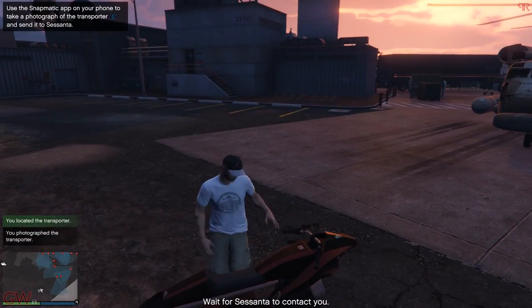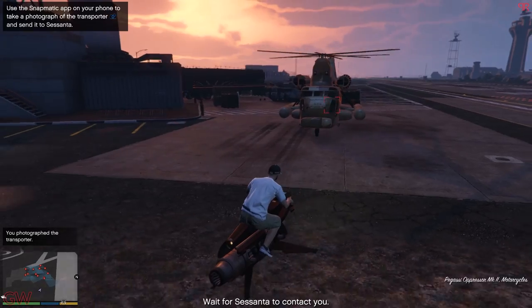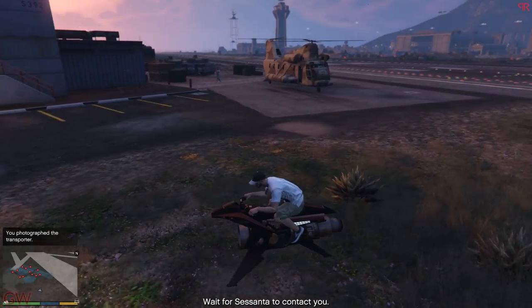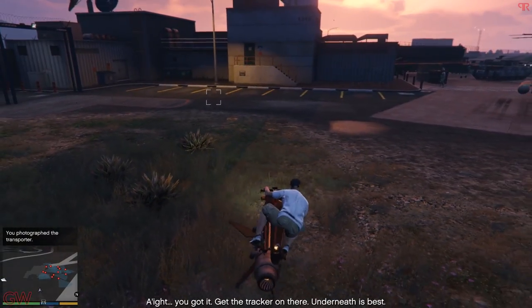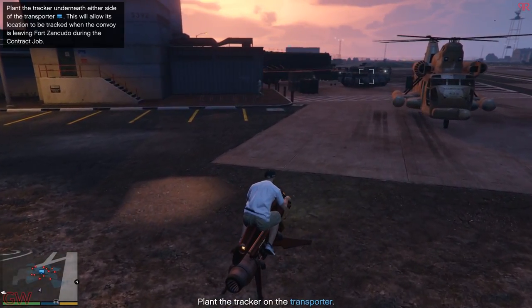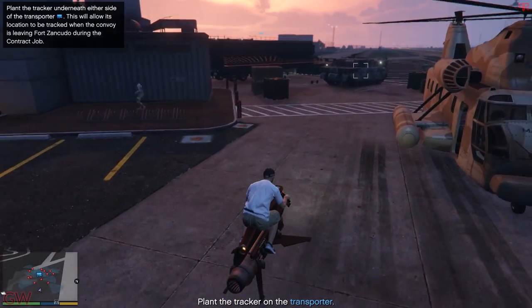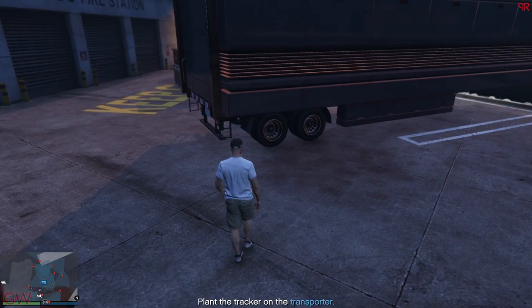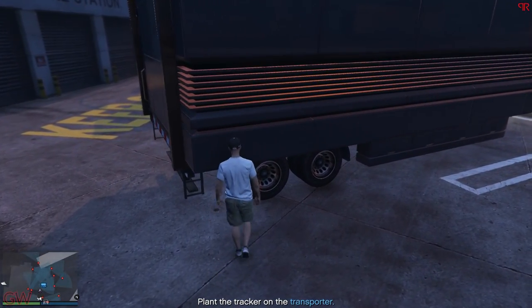Second, we have the Super Dollar Deal. Going to the first setup — it's going to help you if you have a hangar in Fort Zancudo for this mission, as you don't have to waste time trying to get the military jeep to access the place. If you don't have the hangar, then you gotta get the vehicle to access inside. When you get to the trailer, you can actually sneak your way in.